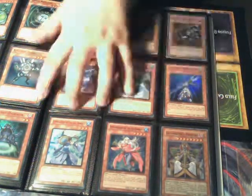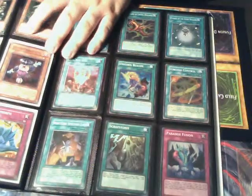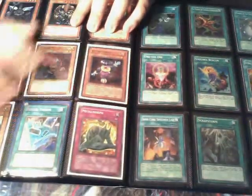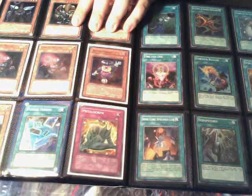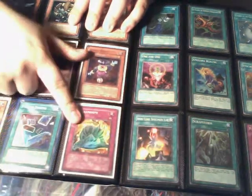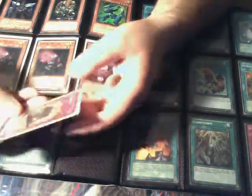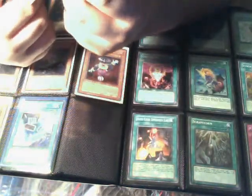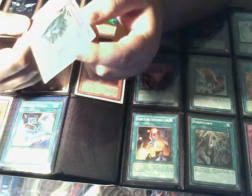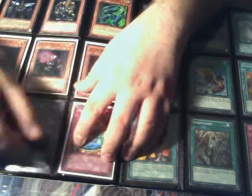Some X-Sabers, some Ice Barriers, Gravekeeper's Visionary — got that super, which is pretty cool. A couple more stuff. Future Visions — I don't really like Future Visions, I don't really have a Fortune Lady deck, but if you like them they're available for trade. There's also what I think is the original Metal Morph or a different kind. I personally think it's a lot better as a continuous trap than the new Metal Morph that's out there.